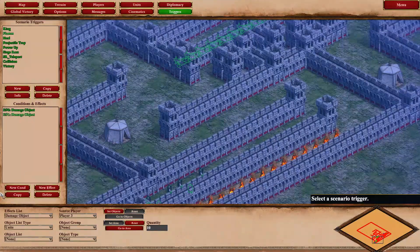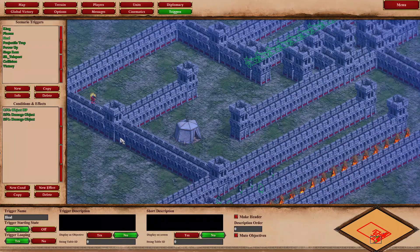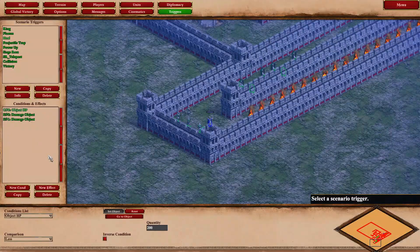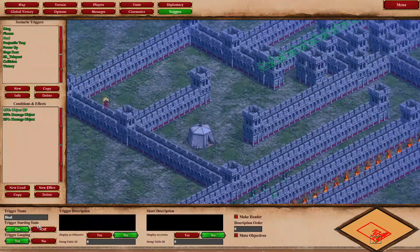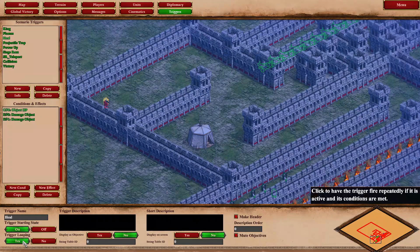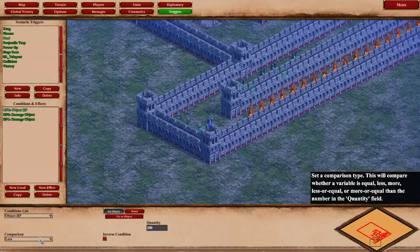When I reach the tent, there's a heal that marks the next section of the maze. We do another trigger — a basic looping trigger, set looping to yes. Add a condition: check object HP on the king. If the king's object HP is less than 200, then we trigger a heal effect.